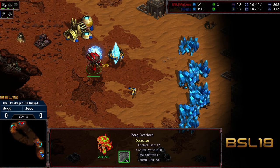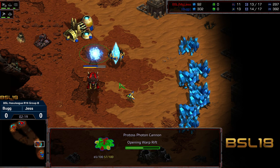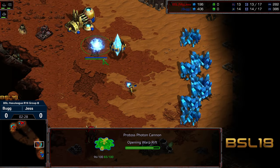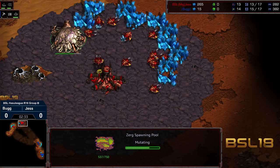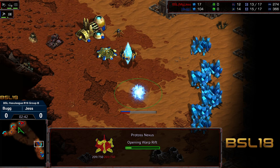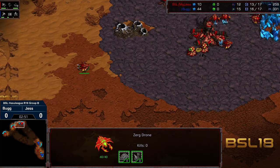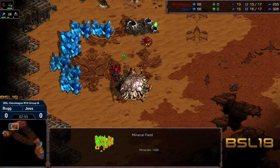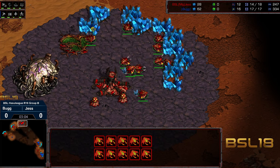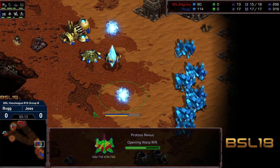That's the safer play, although Bug might want to try to trap that overlord - drop a cannon in hopes that Jess ignores that overlord underneath it, because that could be a kill. Bug is willing to invest 150 resources on that risk. It looks like unfortunately it's not going to pay off. Usually you'd go straight nexus rather than any preventative cannon with the hatch first opener, so Jess is actually going to end up with a definite advantage here in the early stages. Jess going for a quick third hatchery before gas, playing a very strong economic opener - zero zerglings fielded, already with 10 drone saturation on the patches.